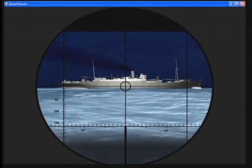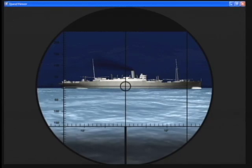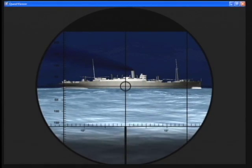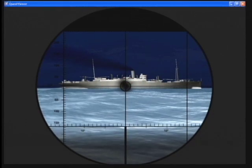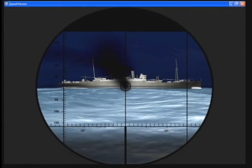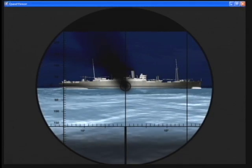Torpedo room, flood tubes one and two. Open bow caps now. Tube one, ready. Tube one, fire. Good job. Better get back to your post. Their distress signal will bring patrol craft to pick up the crew.